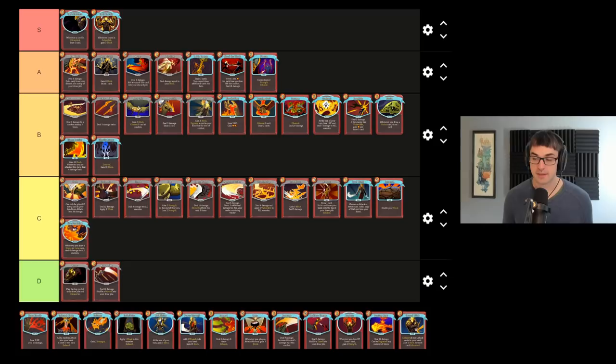Ghostly Armor also ends up pretty well rated here — very, very efficient block. Ten for one energy is great, although the ethereal property on this card is a little bit more annoying than it is on Carnage. You lose the block card if you don't play it, but what if you want it later?